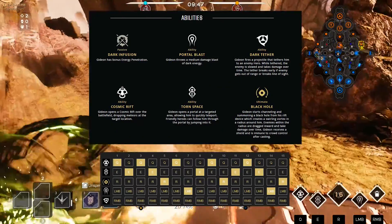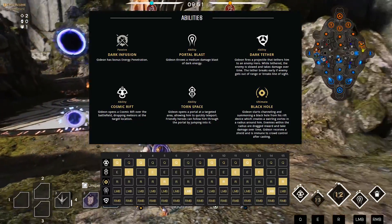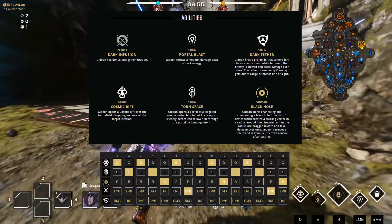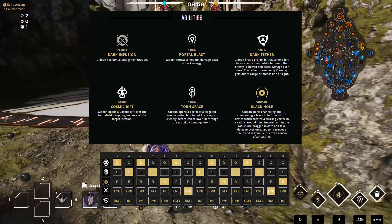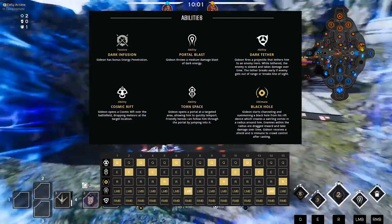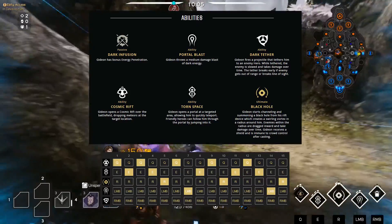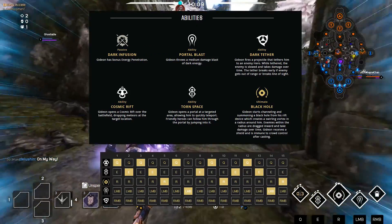Anyway, let's get on to his abilities and how I build them. So what does Gideon have? He has a passive that he keeps for the entire match — 16 energy penetration. From the start, guys, 16 energy penetration. That's why he can hit so hard, and that's why if you're ever laning against a Murdoch, push up on him and start belting him in the face with your left clicks. He has portal blast — that's his left click — dark tether, cosmic rift, torn space, and then of course the black hole.